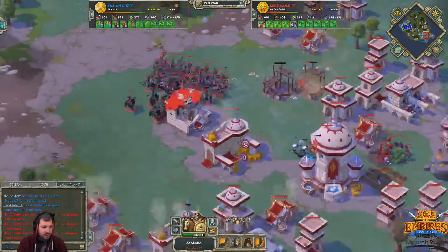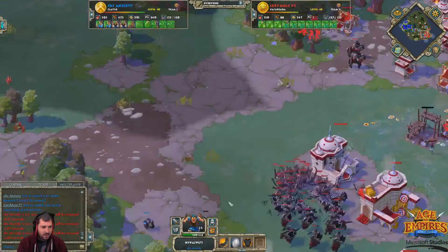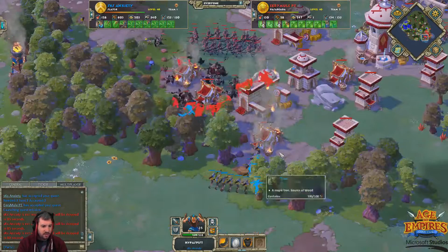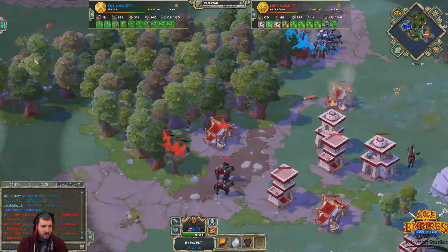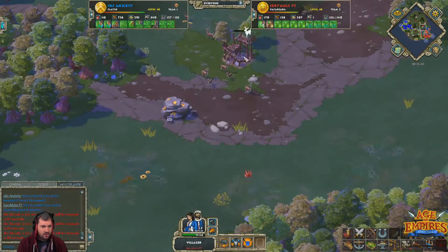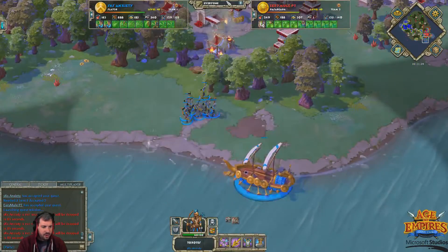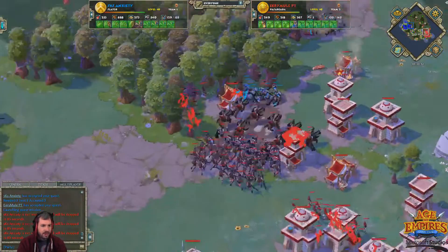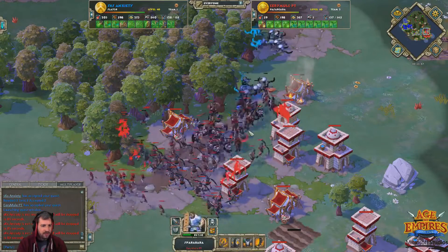53 villagers to 39 now — really nice raiding from Anxiety, beautiful multi-pronged attacking. Eremil's got a big giant army; he could easily deal with this, but he is just not splitting up his army — sending the whole army down here repeatedly. Anxiety has an opportunity: he comes right back down with Hepaspas, really picking Eremil apart. He's not defending this multi-pronged attacking very well at all. Anxiety has some more villagers he can kill up here — 13 villagers exposed.